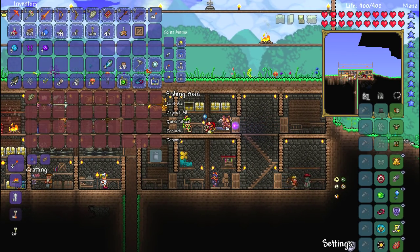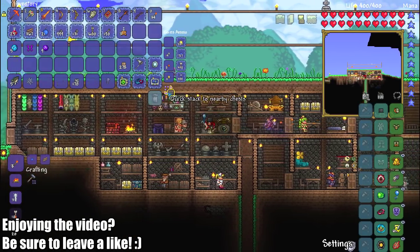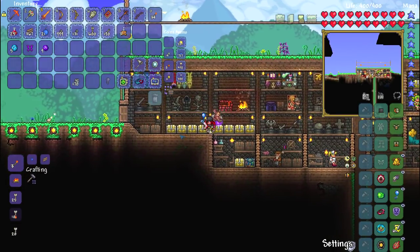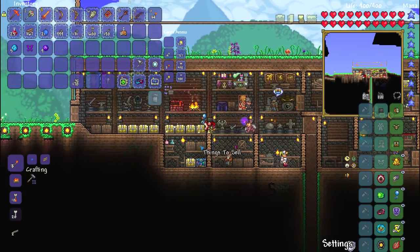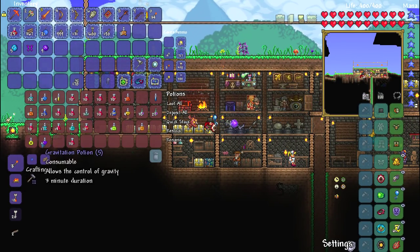We're going to do a bit of a crate fishing session of awesomeness. We're going to put the crates in there for now, but of course we will go ahead and open them all up and hopefully get ourselves a whole bunch of hard mode ores, because that, my friends, is what I would really like to have. Do I have any fishing potions in here by any chance? No.